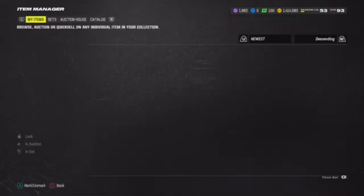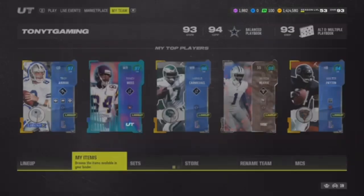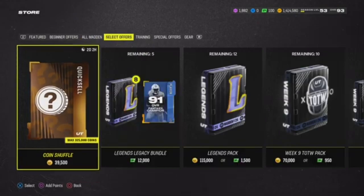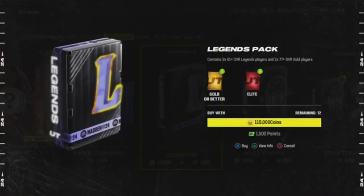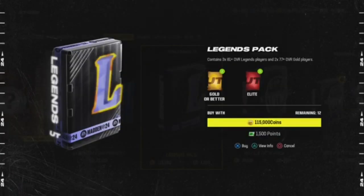It's only because of the All Madden promo — you need 88s for the set cards. Besides that, let's open up a million coins worth of legend packs. I pulled an LTD before so anything is possible. Odds are: 81-plus is 100%, 85-plus is 48%, 89-plus overall is 10%. EA Sports, bless my packs — I definitely could use the coins to buy CD Lamb and Michael Irvin.